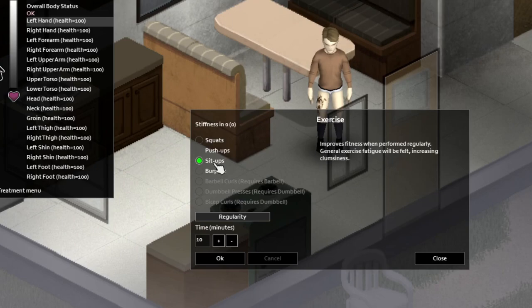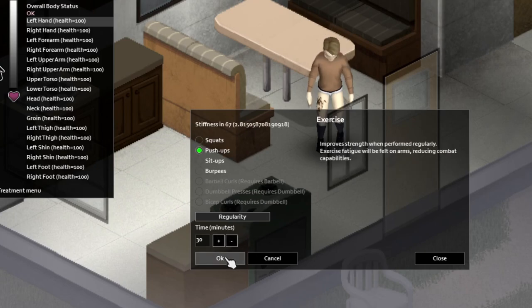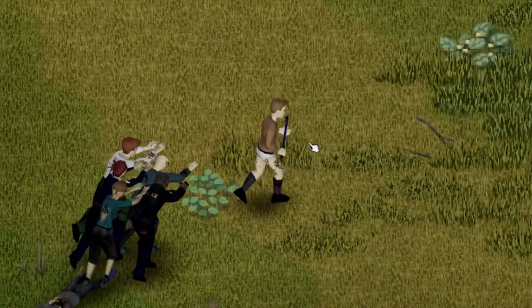Each exercise will say what it does, and some aren't available to you because they require having a dumbbell or barbell. You can also select how long you do an exercise for, but be mindful because after working out your body you'll be tired and sore, which could affect your ability to fight zombies. Make sure you're staying consistent with your exercises, because if you train really hard one day and don't do it again for a week, you won't really see much progress — so make sure you're sticking with it.